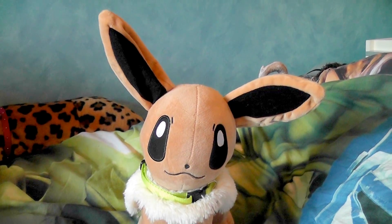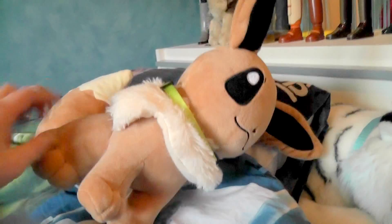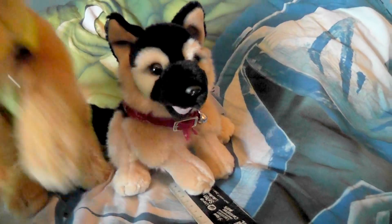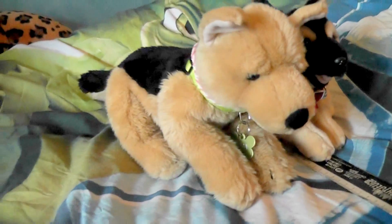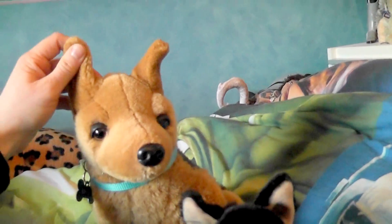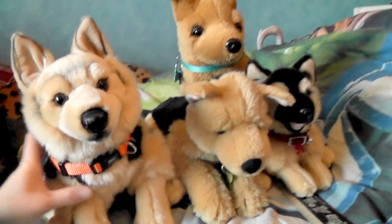Now let's move over to some more dogs and a lot of black and tan. I'll continue by showing you the German Shepherds in a random order. First of all we have Adam — he is a Unitoys German Shepherd, a little talking one. Here we have Hera and she is an Animal Alley German Shepherd. And then we have Mira — I don't really know what brand she is, she's pretty old. Here we have Lindor, also a Unitoys German Shepherd.